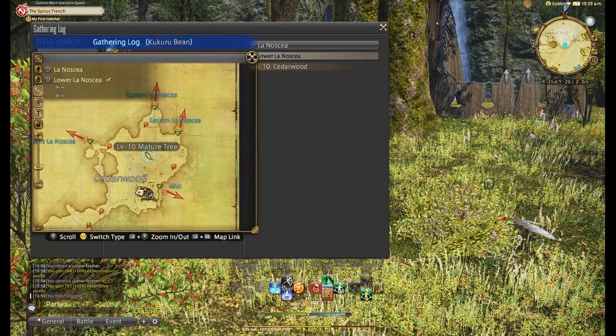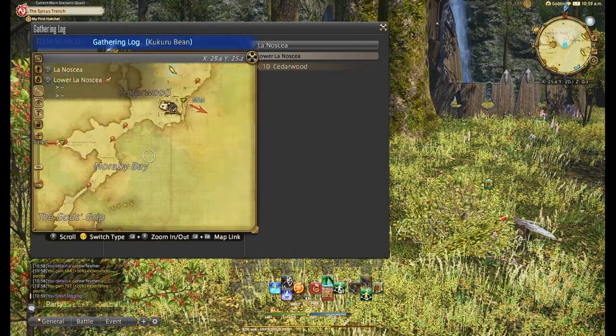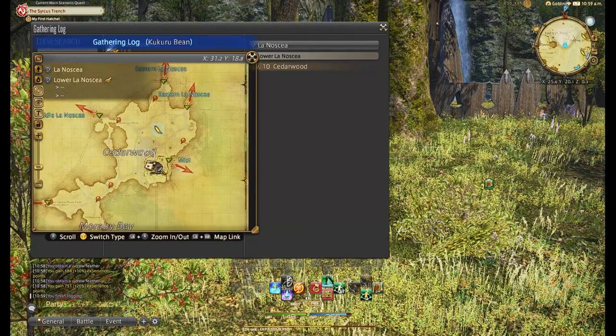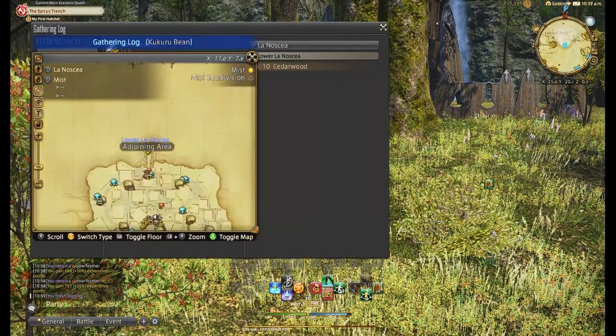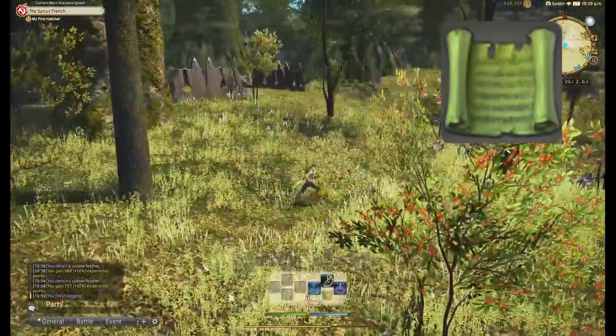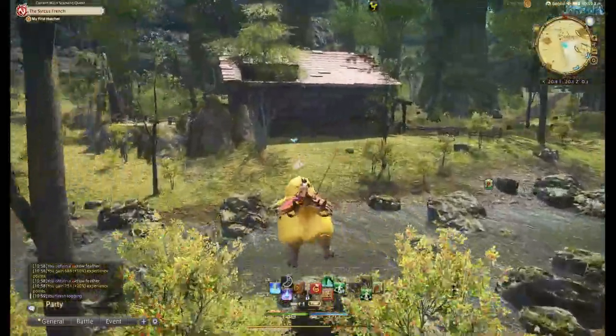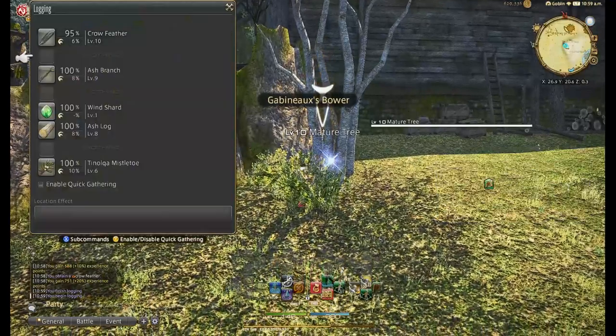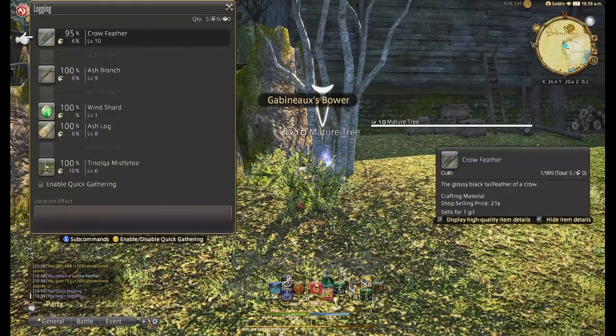Quite honestly, it took 30 minutes to get each one to level 20 or so starting off, so it's not really that difficult. Later down the road you have tons of experience boost items you can use, such as manuals from squadrons as well as survivors' manuals from squadrons that also increase the experience you get. The farther you are in the main story, the better and easier this works out, so don't feel like you gotta start right away.